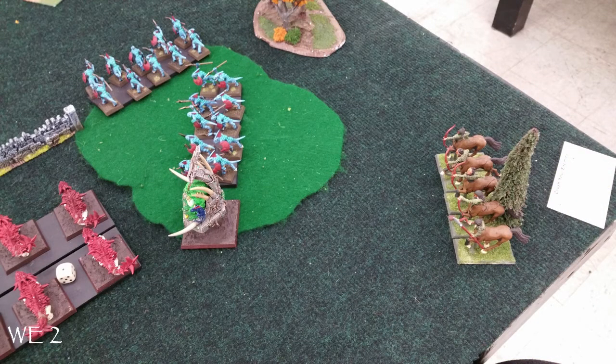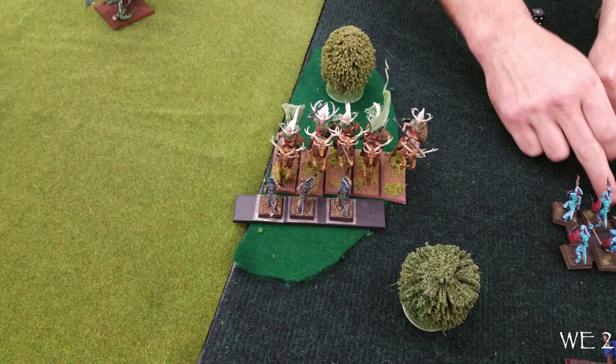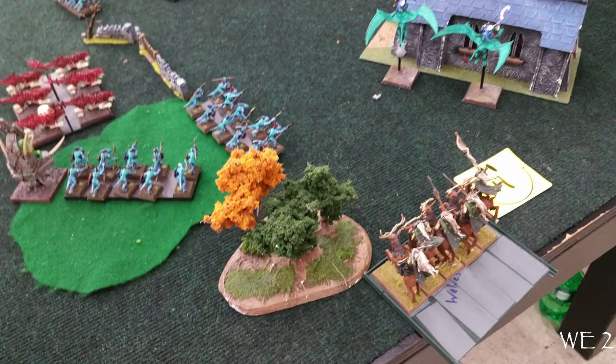Wood Elf turn two. The Glade Riders — a cool conversion, Wood Elf torsos on horse bodies, kind of like centaurs — came on right behind here, which is going to cause me a problem. The Wild Riders charged my Chameleon Skinks. He moves his other Wild Riders back up to about where they were before to cause more problems. Now I've got two cavalry units that are going to be behind my lines pretty quickly.